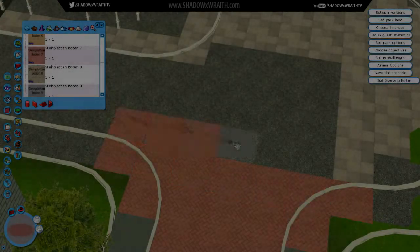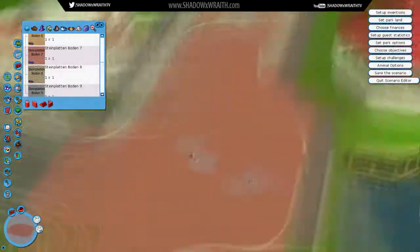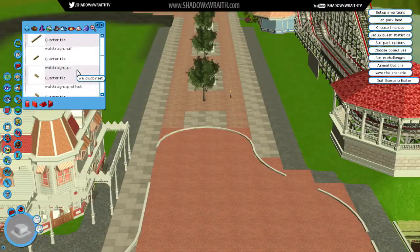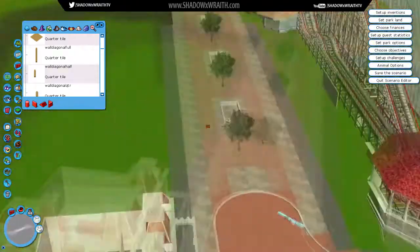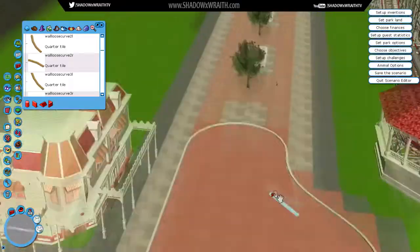Welcome back everybody to episode 16 of my Roller Coaster Tycoon Park Project, where we are building our brand new Disney Resort kind of thing, set in kind of central U.S., right around St. Louis, kind of in the Missouri area — in the Ozarks. That's the idea behind it anyway.